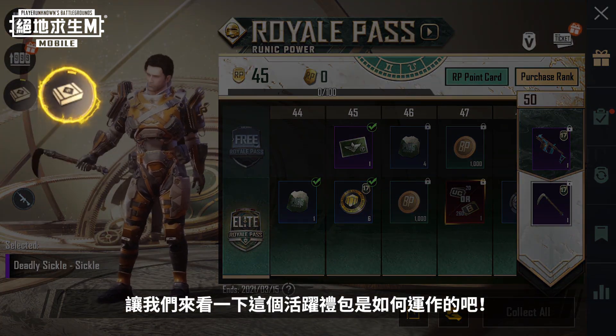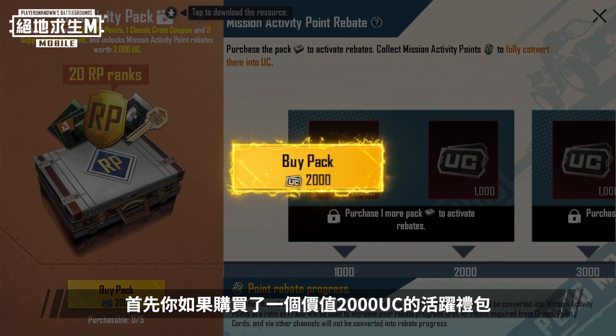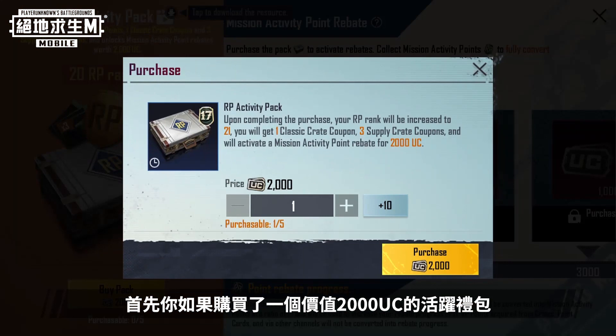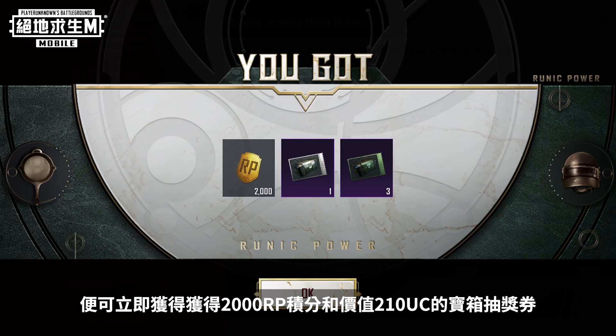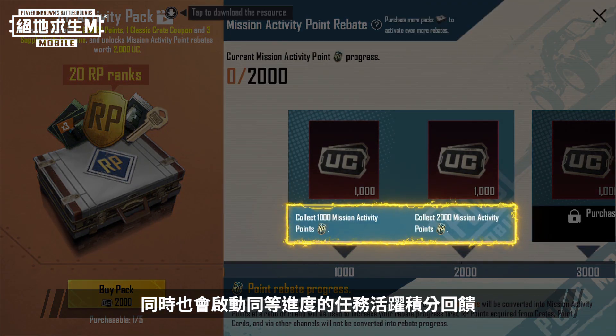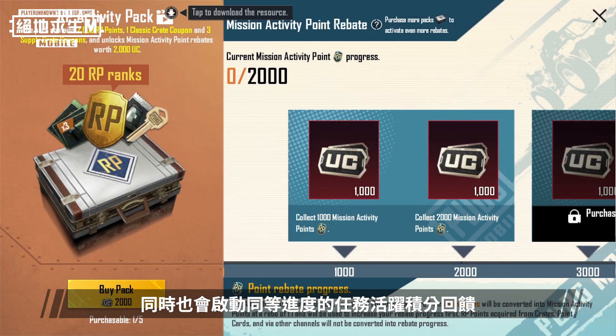Let's find out how the Activity Pack works. First, if you purchase the 2,000 UC Value Activity Pack, you will instantly get 2,000 RP Points and Crate Vouchers, or 210 UC, and activate Mission Activity Point rebates equal to your progress.